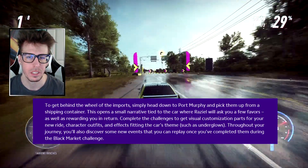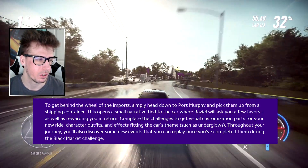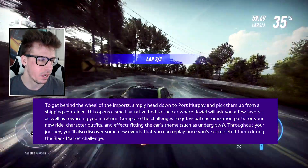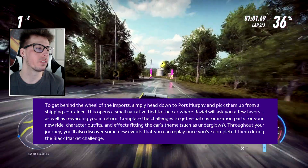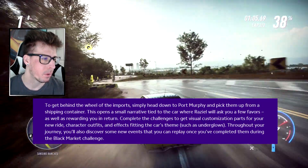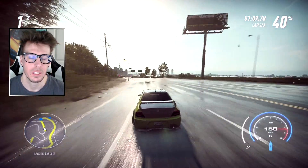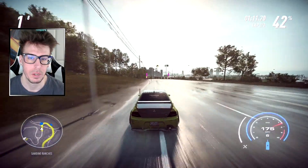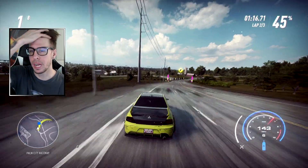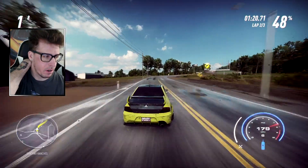Complete the challenges to get visual customization parts for your new ride, character outfits, and effects fitting the car's theme — such as underglows. Throughout your journey you'll also discover some new events that you can replay once you've completed them during the Black Market challenge. Maybe there'll be a new style of event like point-A-to-point-B or running from cops in the daytime — something like that.